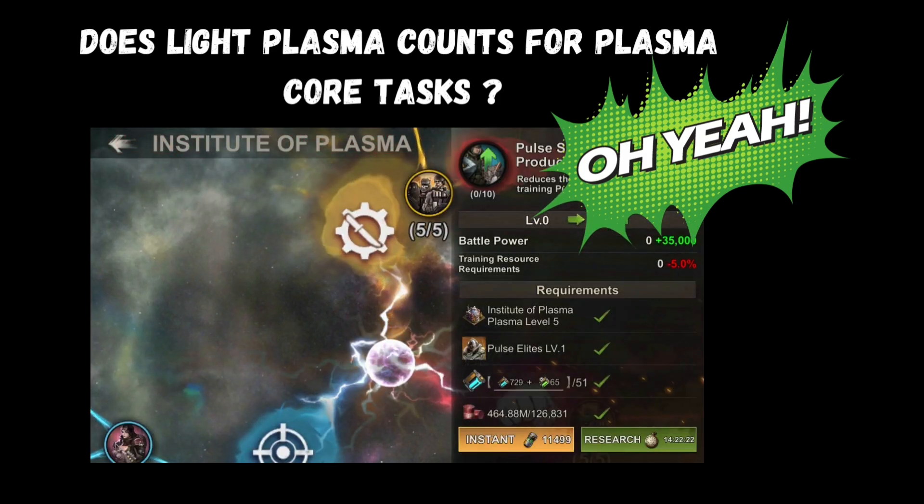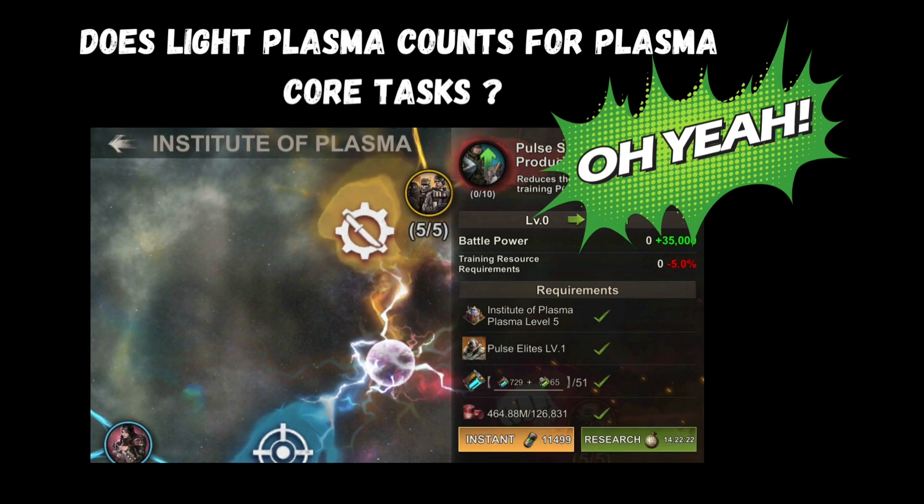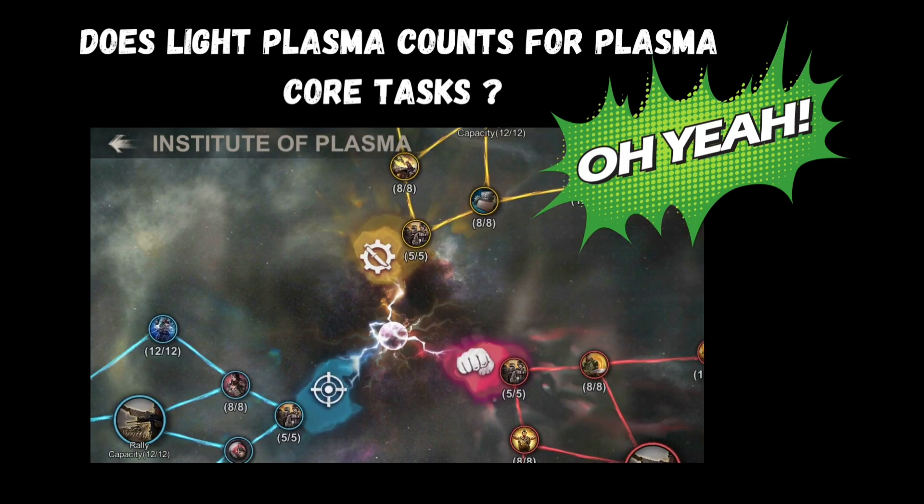For every Light Plasma or Green Plasma that you use, it is equivalent to the same points you get when using your Plasma Core. So for example, if one Plasma Core equals 2,000 points, then one Light Plasma or Green Plasma also equals 2,000 points.